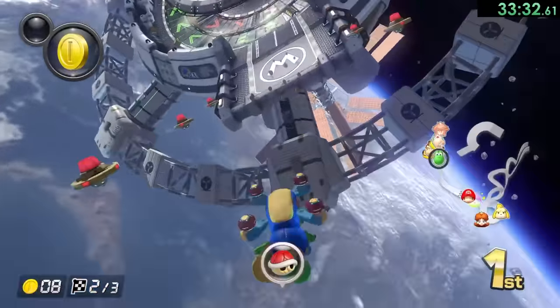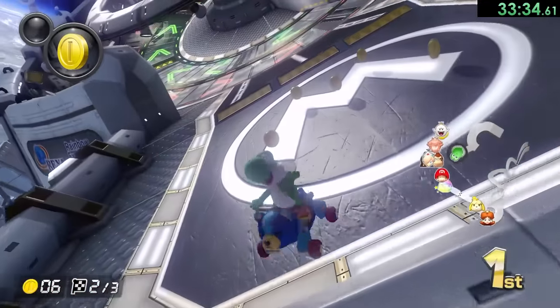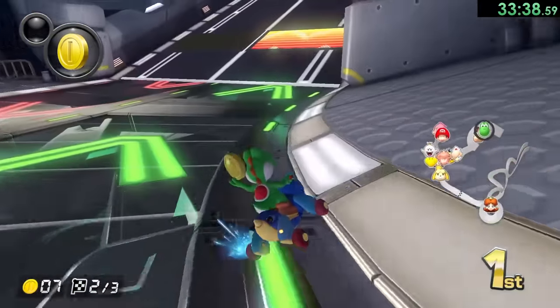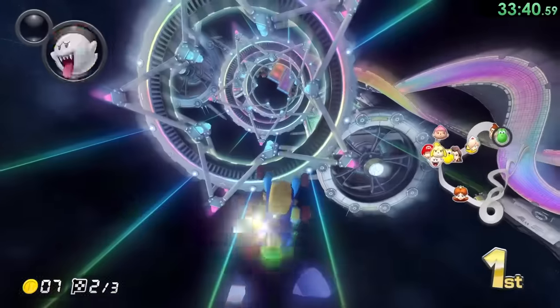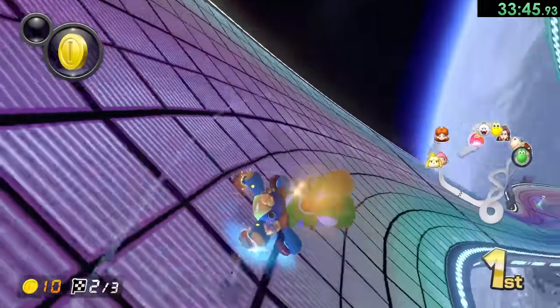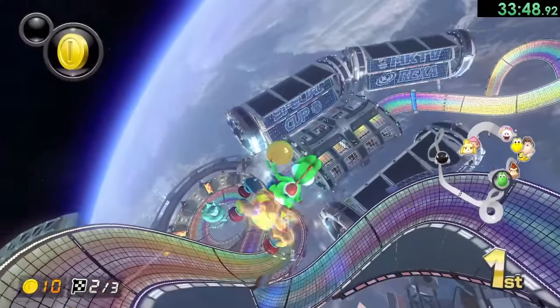Another red shell — at least we didn't fall off into the abyss, and then Lakitu takes more of our coins. I will be thankful for that at least. It might have been Donkey Kong — Donkey Kong is back in second place, he is coming at me with a vengeance. I do have a coin, not my favorite thing to have, but I can jump through there. We'll try to get another item box.